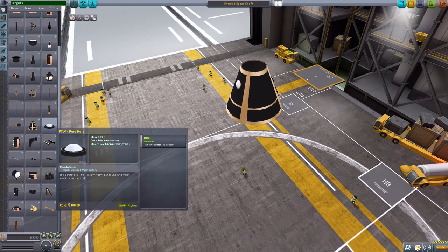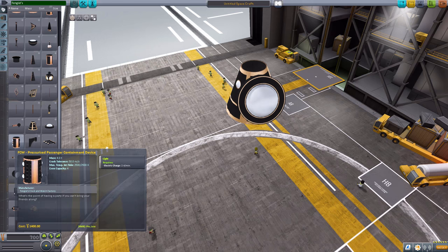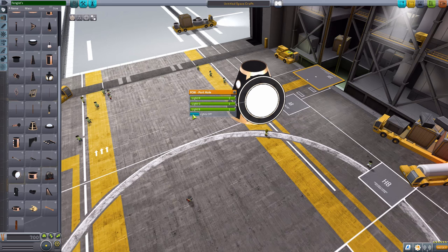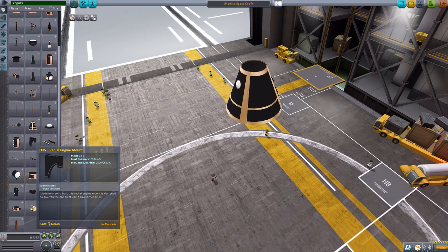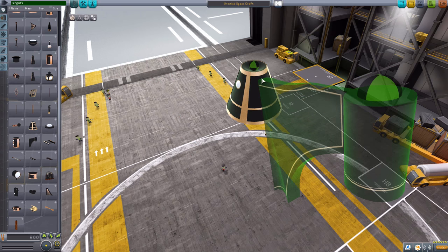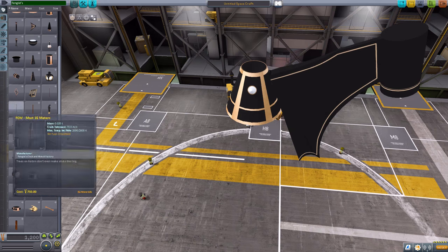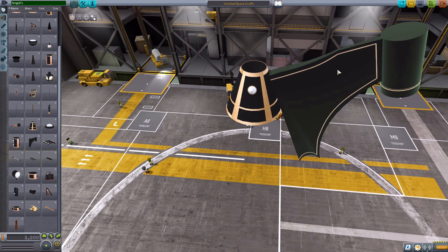We then have another light — basically it is to be a porthole similar to the one on the crew cabin here, but will light up wherever you put it, just for extra effect. Very fun to have. We then have a radial engine mount, which is very convenient for putting a multitude of different engines onto this, whether it's steam ones or just normal Kerbal engines — whatever you want to go for. It's quite useful.